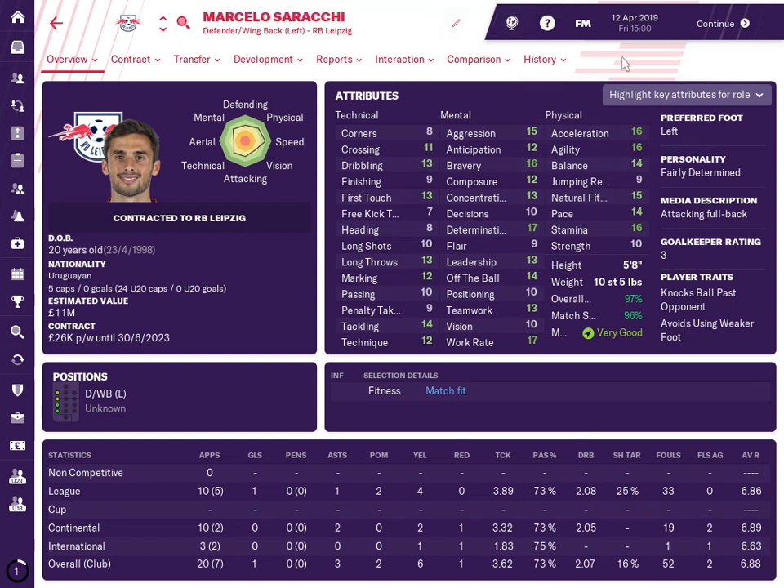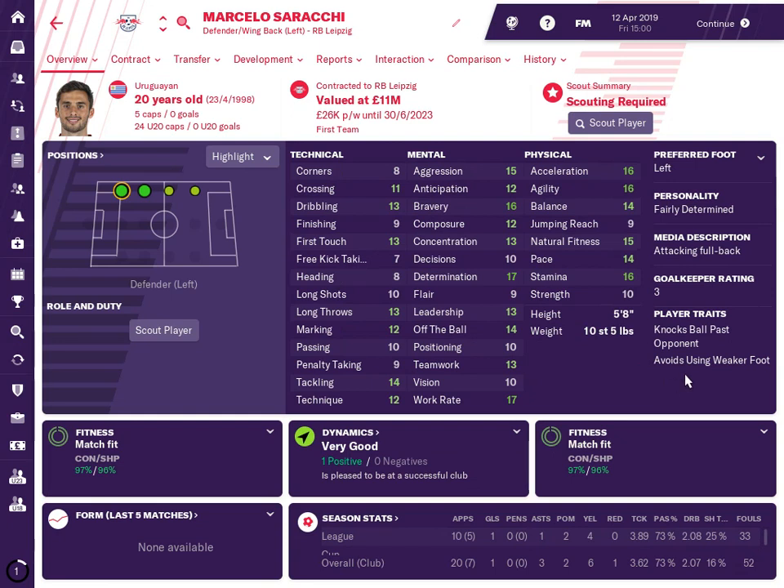Hey there Football Manager fans, welcome back, it's me again Pepe, and today we're looking at the left back position for the wonderkids. Our first player is Marcello Saracci — he is Uruguayan, got five caps already. RB Leipzig in Germany is his team and he can play the left back or left wing back spot really well.